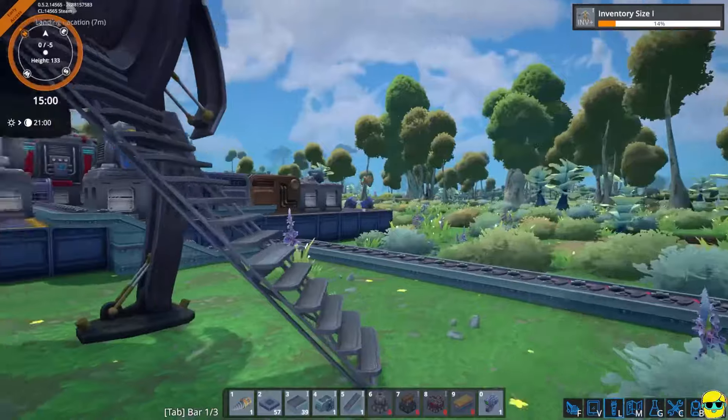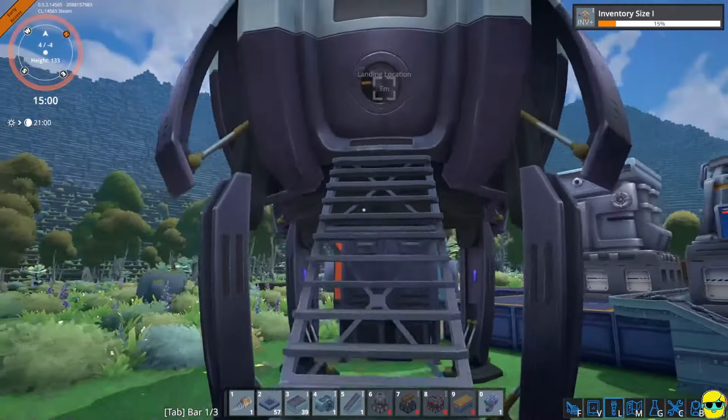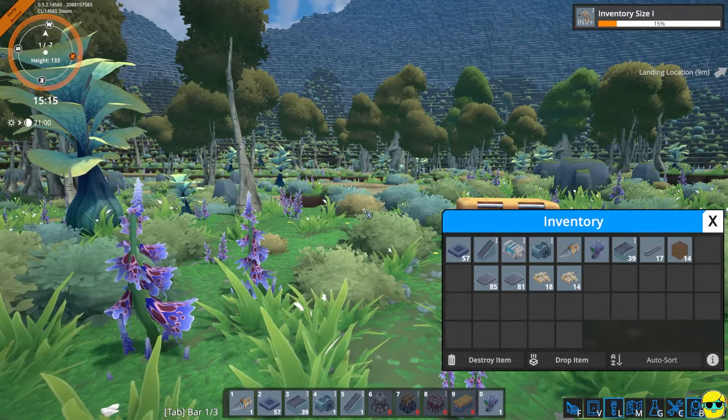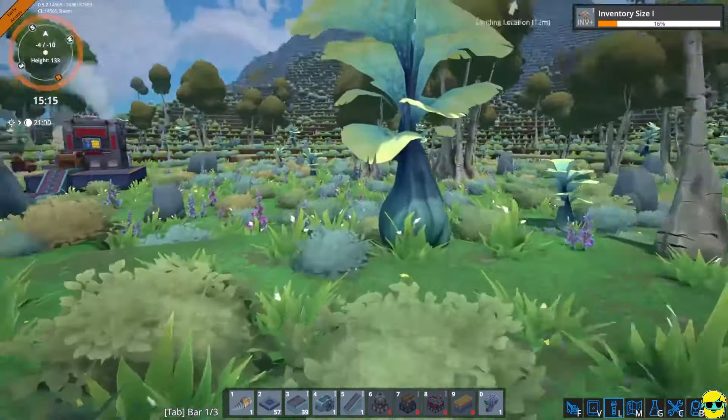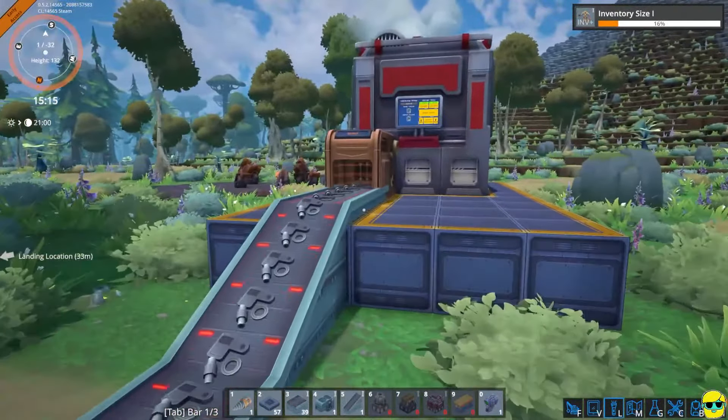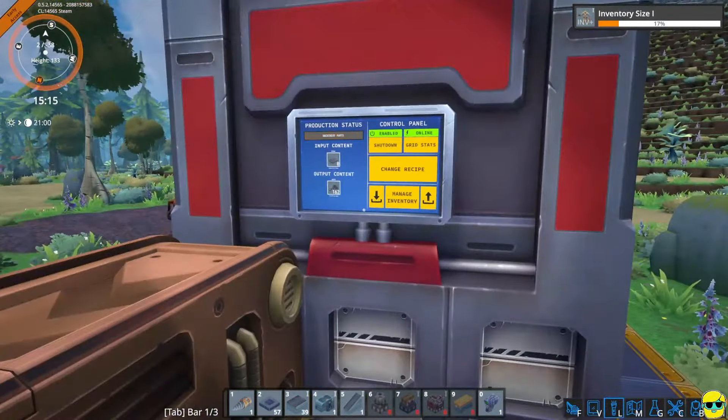So... fiddle-dee-dee. I know there was a way to, like, it gives you these different quests. Alright, well we're doing... anyway, they want me to build eight smelters. I saw that. So let's do that.